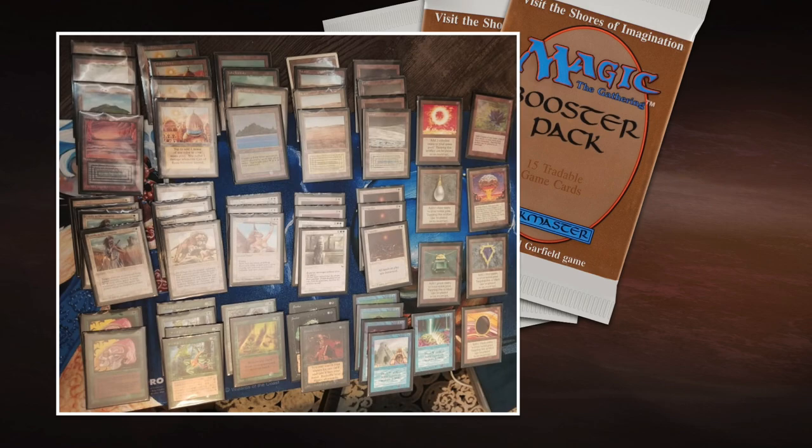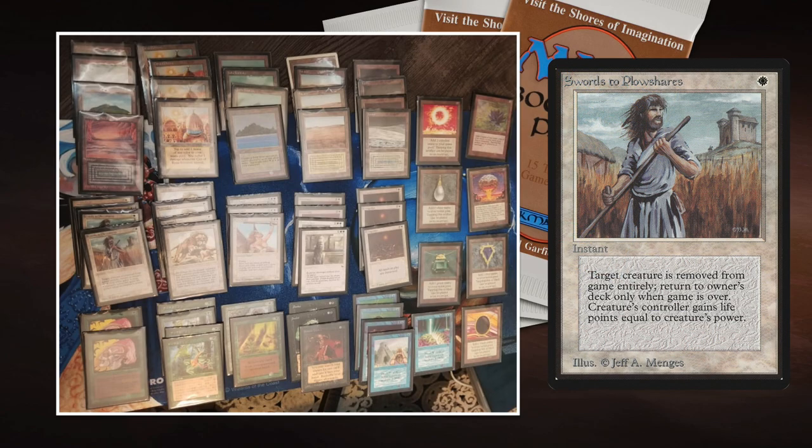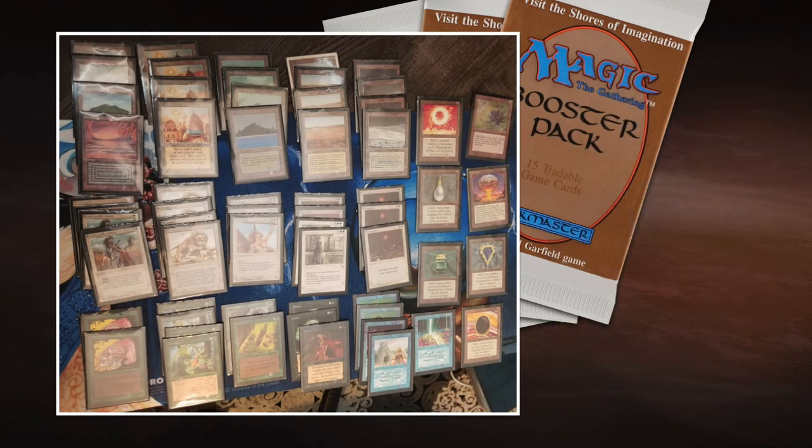There are some mana dorks you'll occasionally encounter, especially Birds of Paradise being a very popular one. Therefore Chad is playing with four Swords to Plowshares. The nice thing about Swords to Plowshares is they're only one white to cast, so even after an Armageddon, chances are you'll still have some artifact mana and can cast it. That's a very strong strategy. This deck is full of answers — it also has the blue power. I'm looking forward to playing against it.